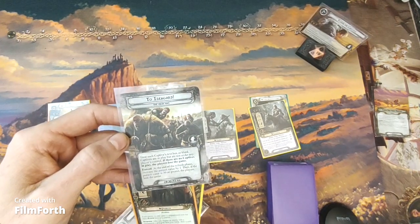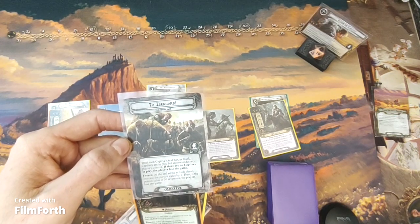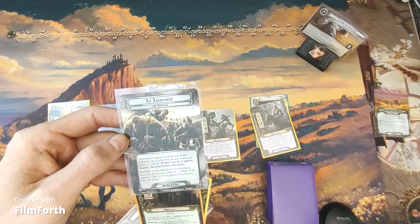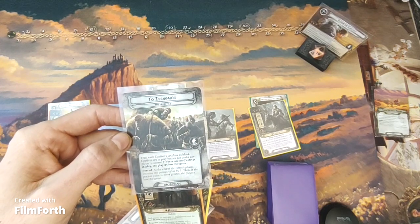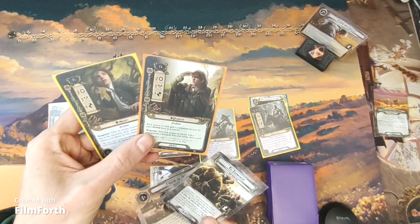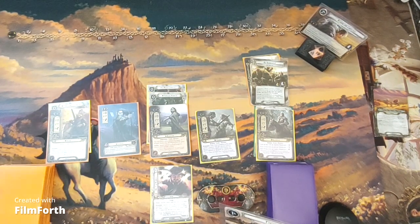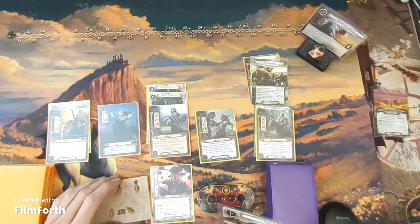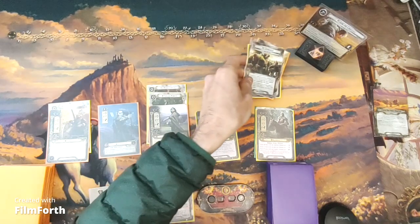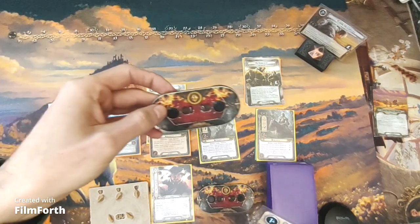So we've got To Isengard. Treat each captive's text box as blank. Captives are in play but not under any player's control. If there are no captives in play, the players lose the game. At the end of the refresh phase, increase the pursuit value by 1. If the pursuit value is 30 or greater, the players lose the game. For thematic play, I have Merry and Pippin as captives. The starting threat for each deck is 26, including the threat of the captive heroes, which is 6. Pursuit value is set at 10.